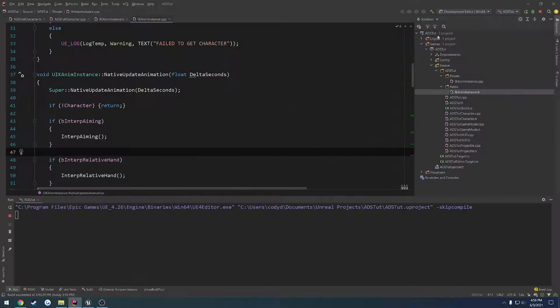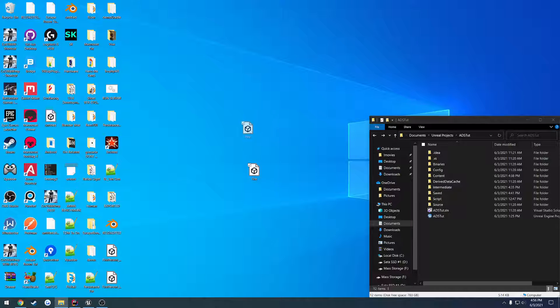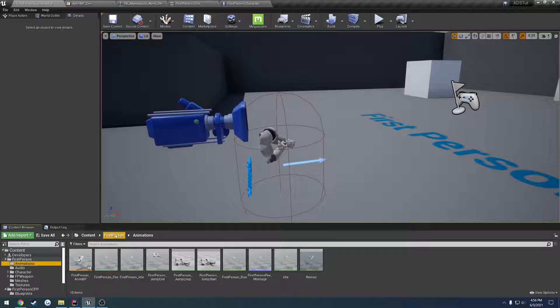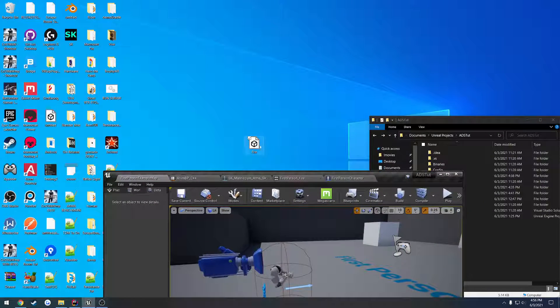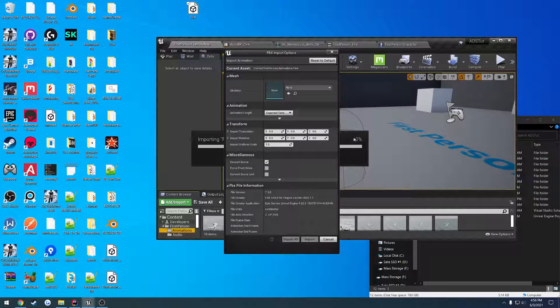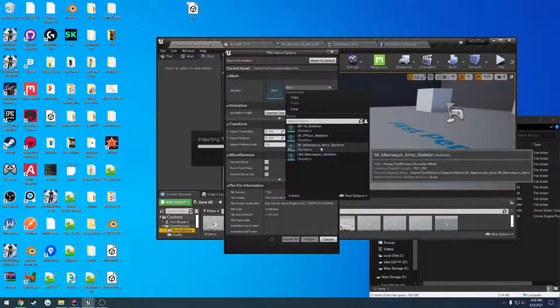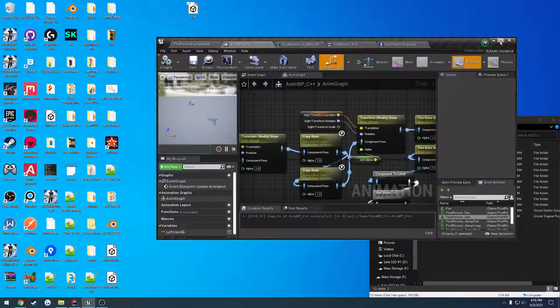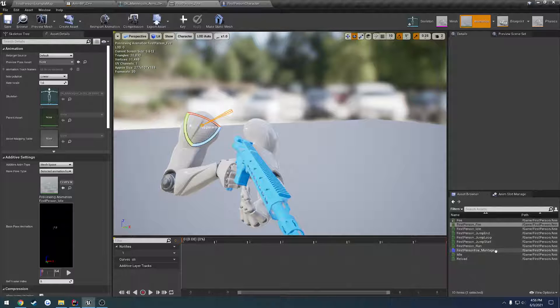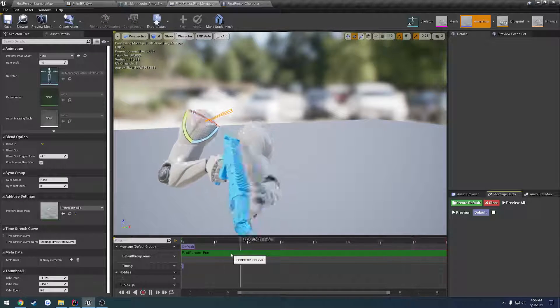In the description there'll be a download to a simple fire animation. What we're gonna do is go to our content, first-person animations, and we're just gonna drag and drop it right in to import and select your skeleton arms. And here it is, so now let's go and open that up — we're gonna go to our fire montage.